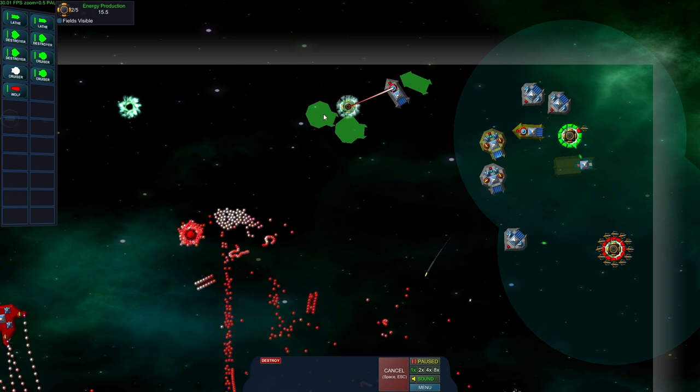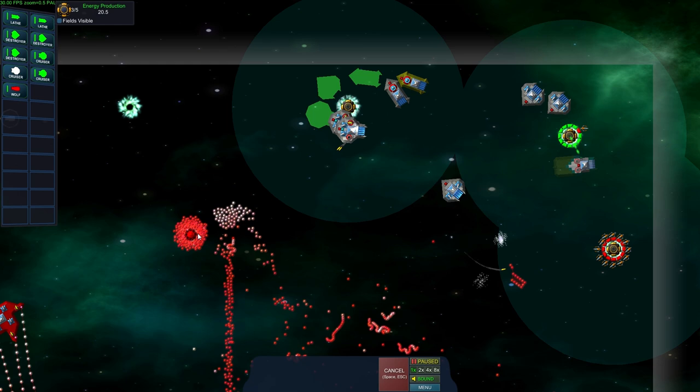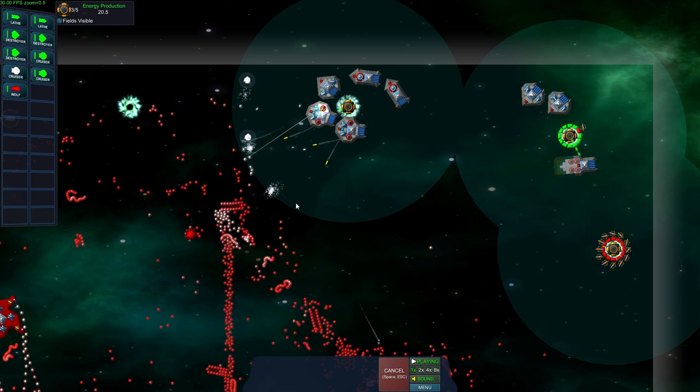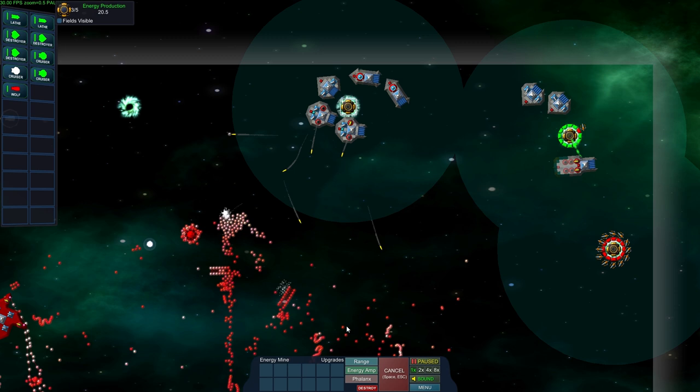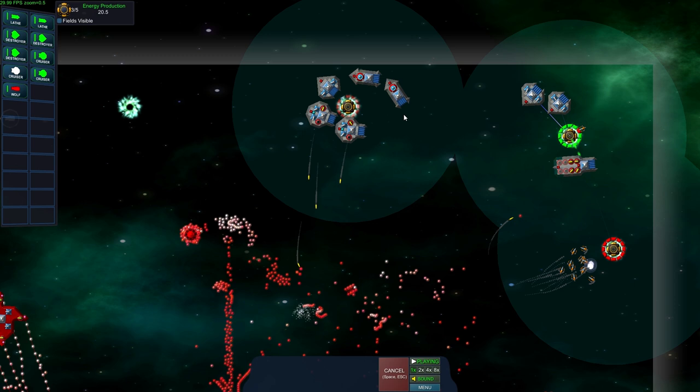I'm going to pause the game and move some ships into position to defend this energy mine after it's taken, because explosions are going to happen and there are no defenses up here. I need some ships to absorb any particles that get nearby — we got lucky that time, none did. I'd like this energy mine to take care of itself, so I'm going to queue up a whole bunch of these phalanx drones. Once they're built, it can probably defend itself.